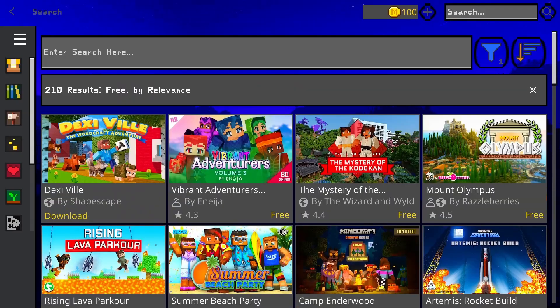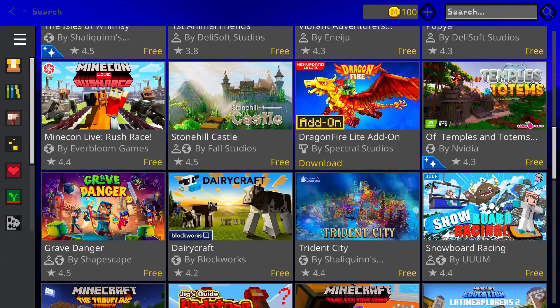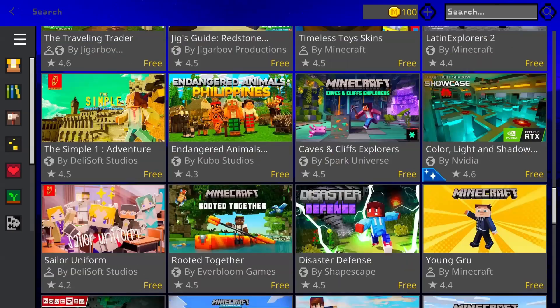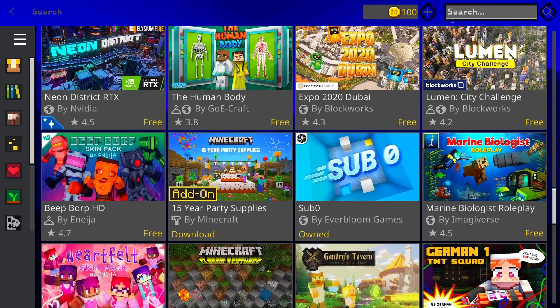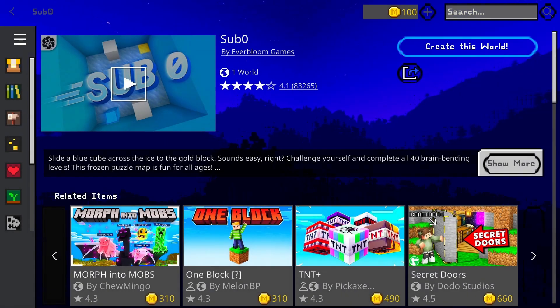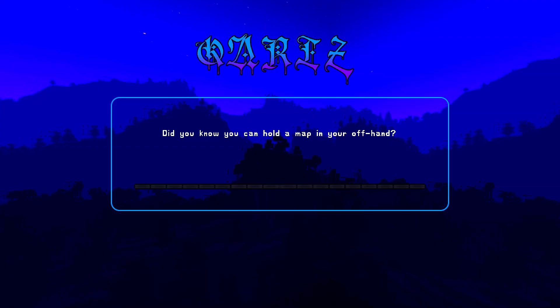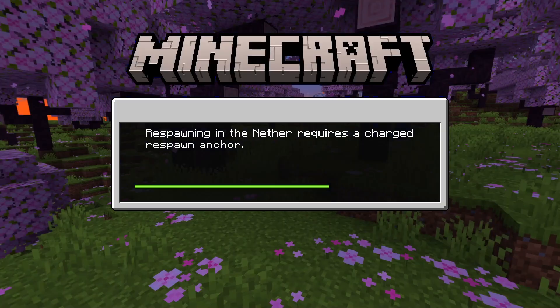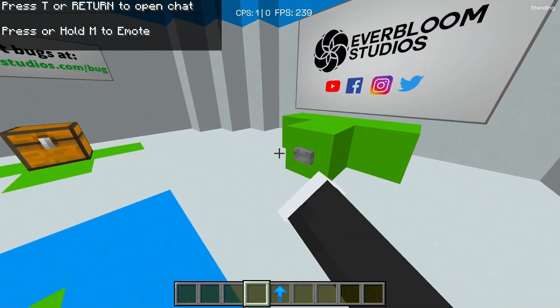Some of these free ones look really bad, but they actually do have some really fun ones. The first one I decided to download to show you guys is Sub-Zero. This is a really cool map — it's more of a quiz map, like a puzzle exploring type of thing.